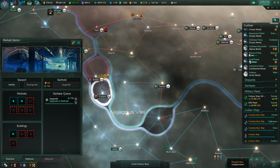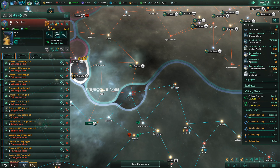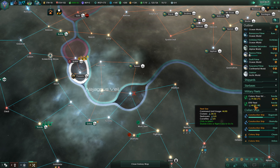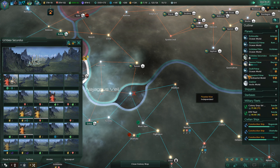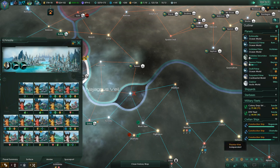I'll upgrade you. Construction complete — that would put me over the naval capacity, but that will go away pretty soon. So as soon as we get up to 127, I can get another cruiser in there. I can upgrade that. We'll get the rest of you guys upgraded soon.